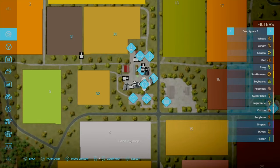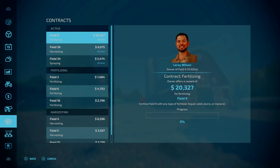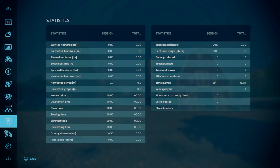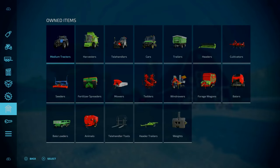Let's look at the equipment you have on New Farming mode. There are also contracts on this map, so we've got a few contracts already. On New Farming mode, you start with the BGA as well.